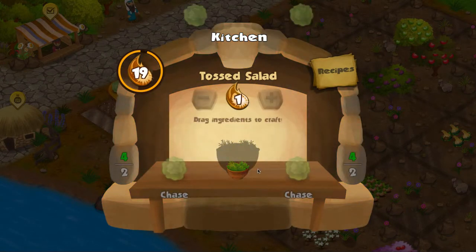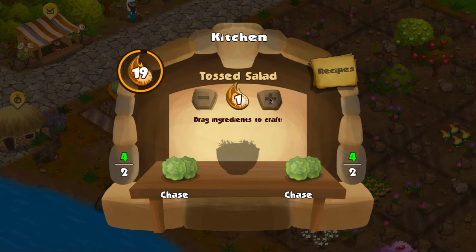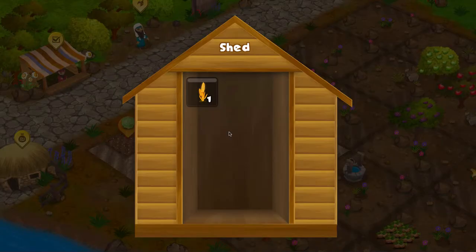Once complete you get a nice experience burst and the whole UI resets. You can see our energy in the top left, which shows how much energy we have. You can also decide to craft more — say you want to make two tossed salads instead of one. You can also unlock new recipes, though I don't have enough shekels for that right now.